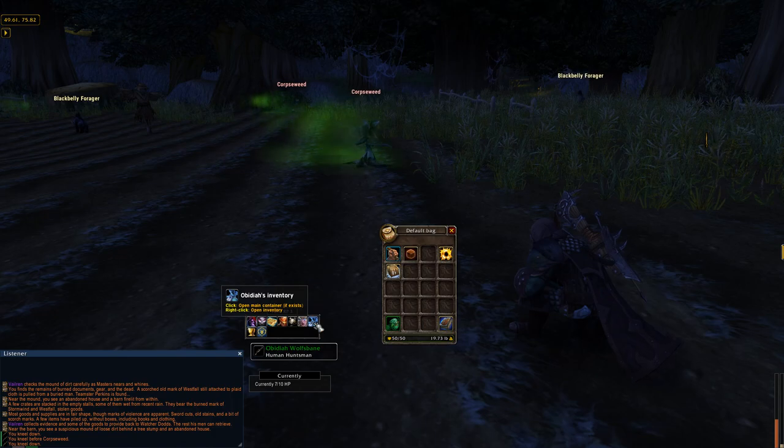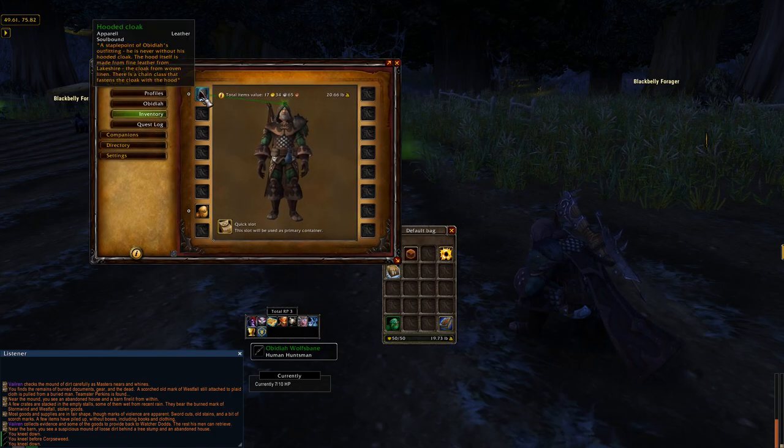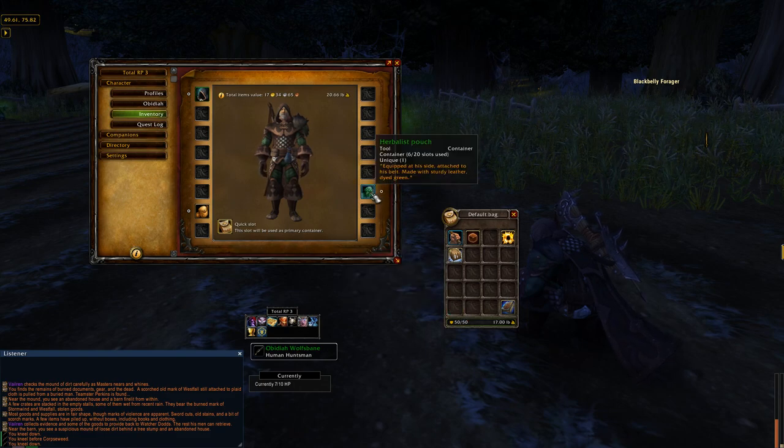Let's go ahead and right-click our inventory button to pull up our character pane. You'll see here I have some armor that I've included on my character, as well as a coin satchel that has some money. Let's drag our herbalist pouch over onto our character.